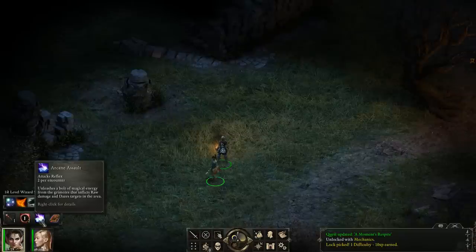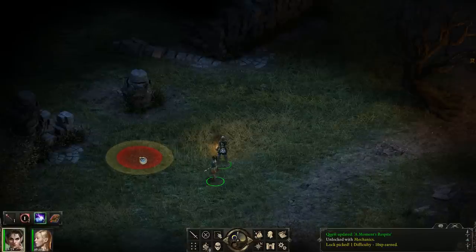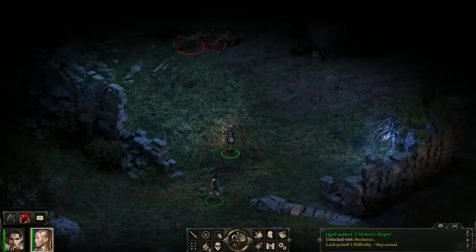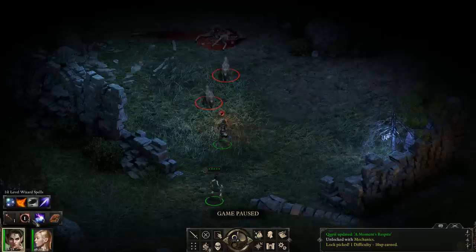Wizards also have the Arcane Assault ability, which you can use twice every encounter. It's a short-range ability, so you can only cast it up to a short distance, and you can cast it on top of your allies as well. In this first fight I'm not going to use any of my per-day spells, because you can only cast two per rest at level 1. You have to be careful about when you use them, so I'm going to stick to Arcane Assault for this encounter.